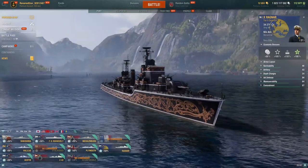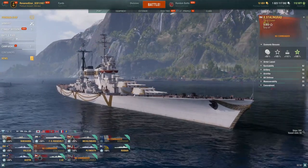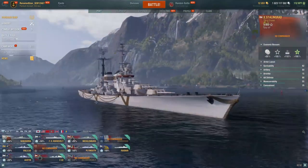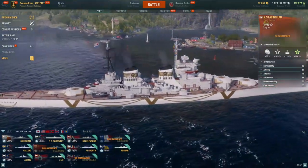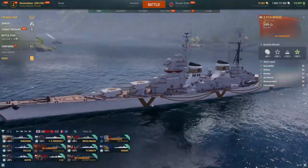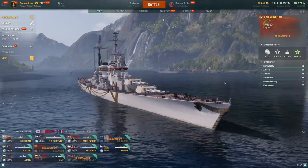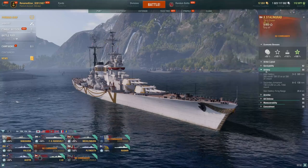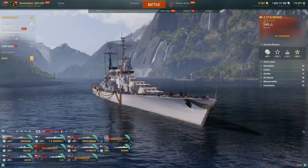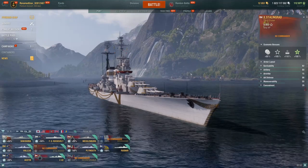For the next ship, SAT covers the Stalingrad. Stalingrad is 20,000 steel. She's a Russian cruiser, but with battleship guns. She also has radar — because of balance. With those battleship guns, she can punch citadels into battleships even at around 15 kilometers range, while her radar lets her counter destroyer movements whenever necessary. She's still a pretty decent ship, even into 2023.